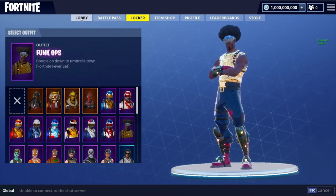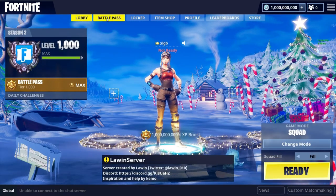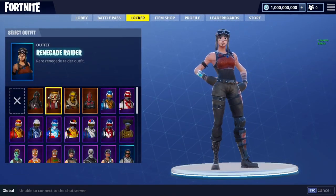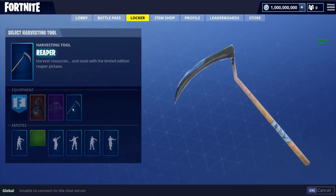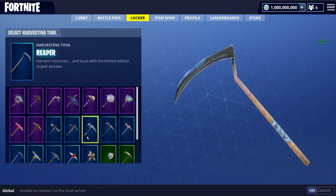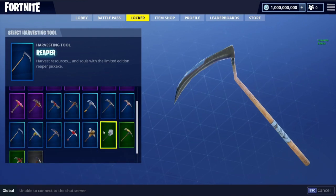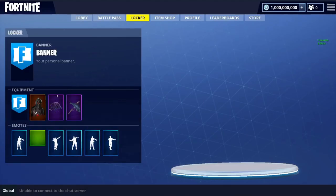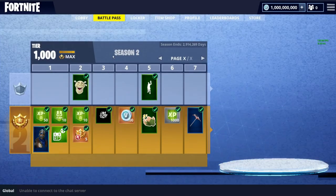We got the Funk Ops and a bunch of other stuff, and we also got the battle class. I'm going to switch my skin to the Black Knight. We got the Reaper pickaxe — I'm pretty sure that's Season 3 but I guess it's there, can't argue with that. And then we got the Chomp Jr, which I'm going to use.